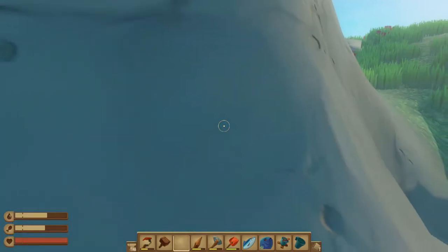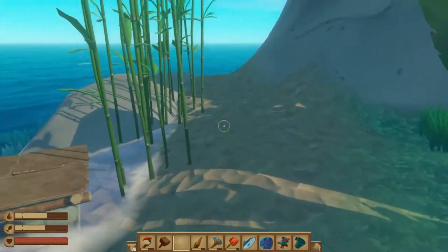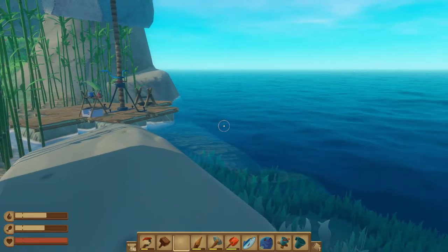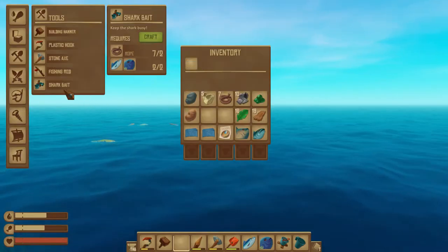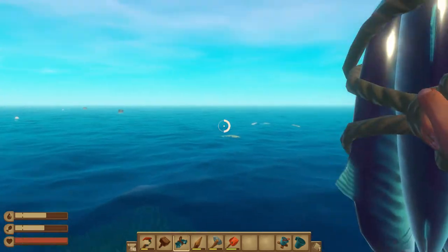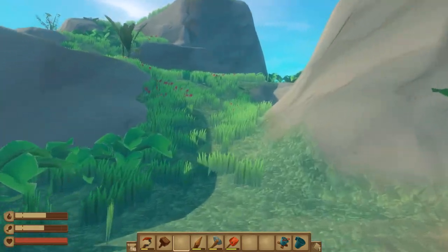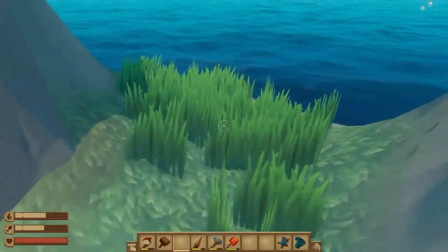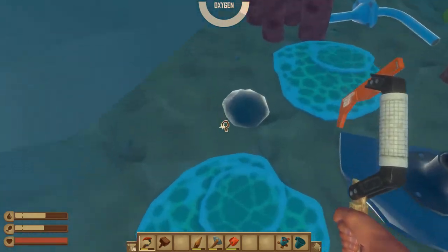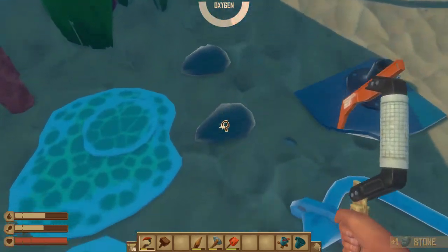I'll craft shark bait and throw it far from the reef so the shark chases it. Use it the same way as other items: left-click hold and release to throw. The shark is right there — he's turning around and going for it. That'll keep him busy for a couple of minutes. I'll jump down and swim, equip the plastic hook, and when you see stuff wiggling, bang on it twice. I just picked up a stone — I'll collect four total.